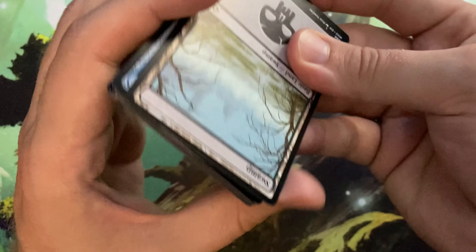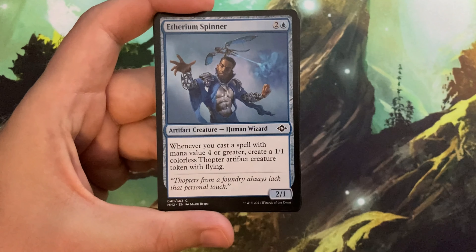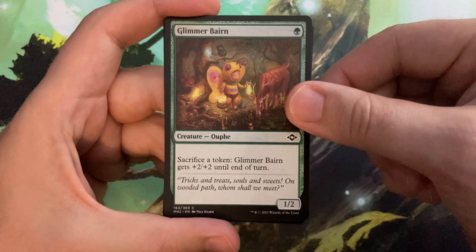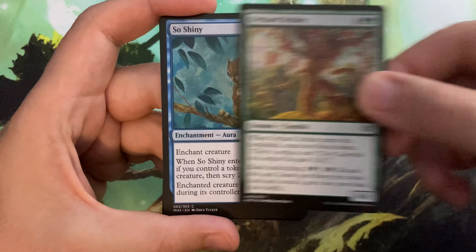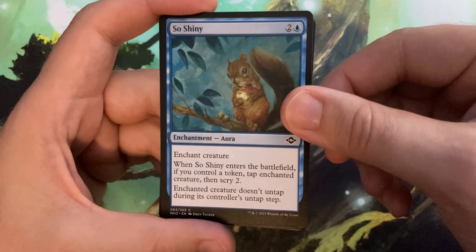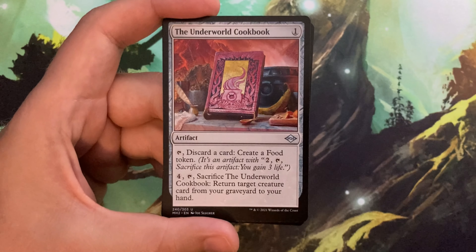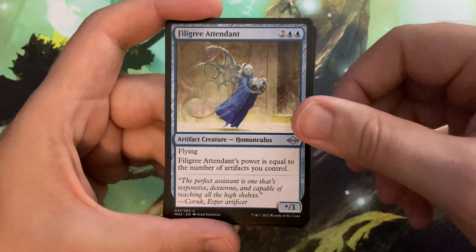And the pack is upside down — amazing. Alright, and there's your land, good old Swampy. And there's our commons, starting with Ethereum Spinner, Glimmer Baron — there's a friend of mine that's probably gonna want that — Orchid Strider, so shiny. Look at that squirrel, he likes his little coin. A Skyblade's Boon, the Underworld Cookbook — nice, now we can pair it up with the Asmor we got — and a Filigree Attendant.